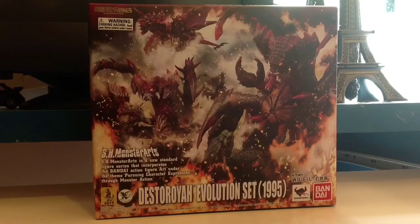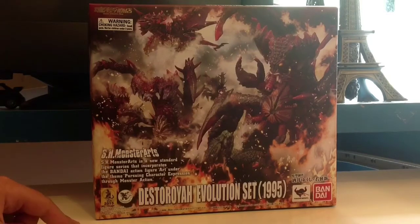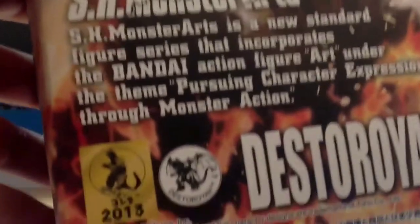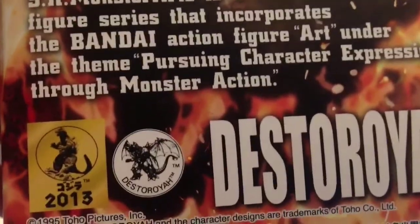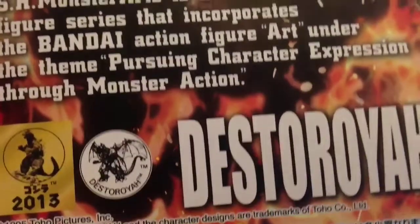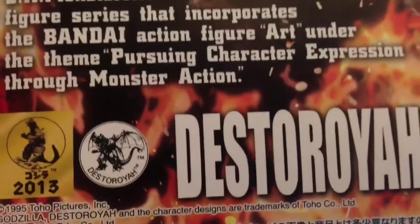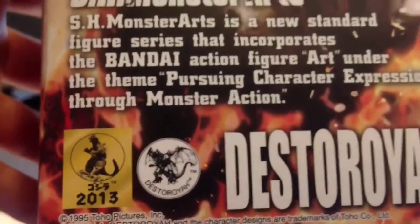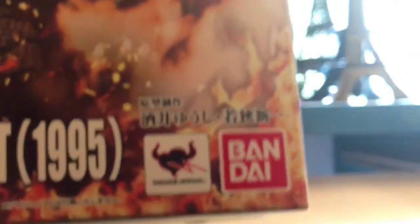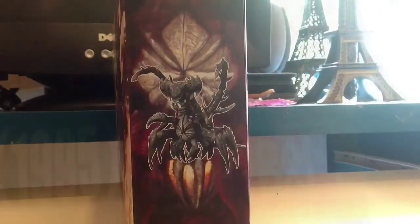We have the SH Monstars logo. And if I bring this in closely, we have a new 2013 sticker which has Godzilla 1962 — one of my favorite Godzillas — and a Destroyer sticker, which is weird. Destroyer Evolution set, 1995, and then Bandai. Some Japanese text. Here on the side we have the second Destroyer and the first Destroyer that appeared in the film.